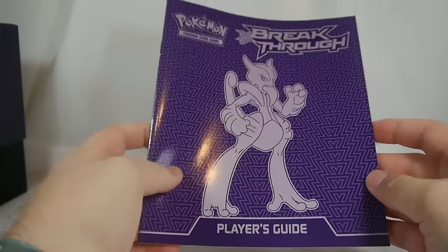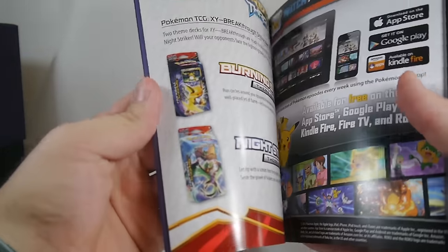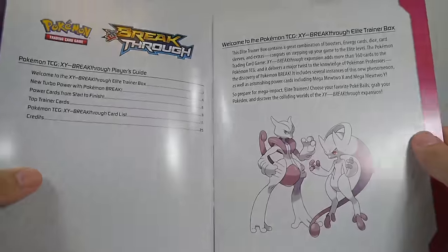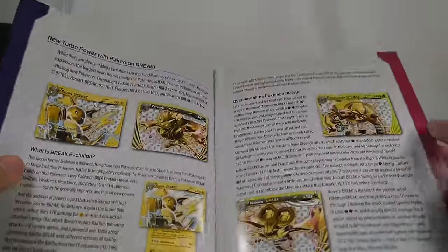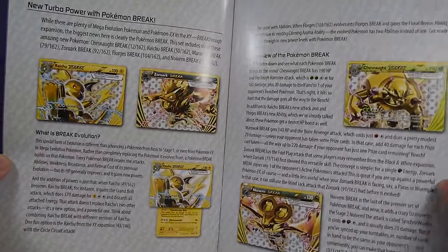Here is the player's guide featuring Mega Mewtwo X on the cover. I assume the contents are pretty much going to be the same no matter what, but the cover will be a little different depending on which Elite Trainer Box you pick up. It gives a nice little overview of the BREAK Evolution mechanic.